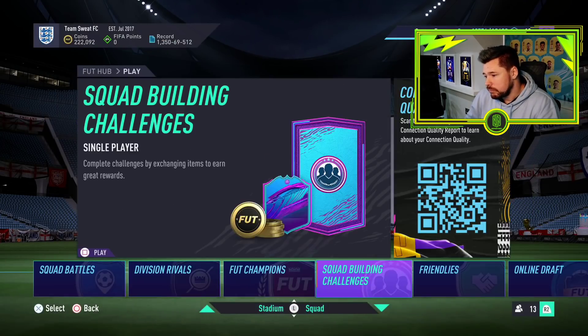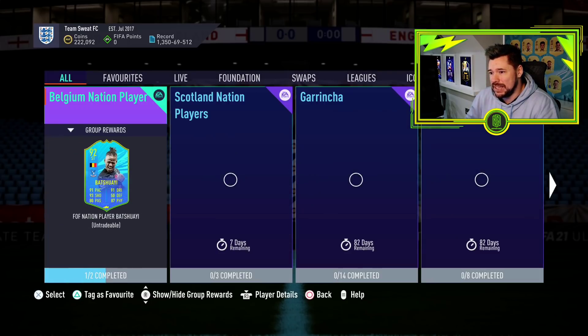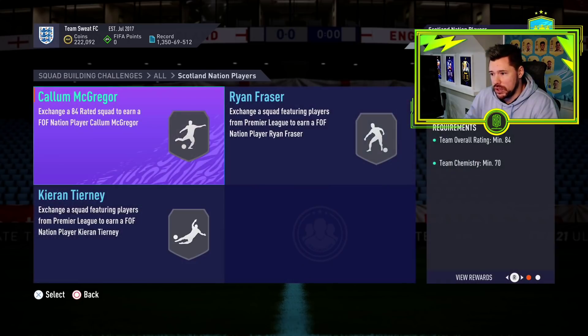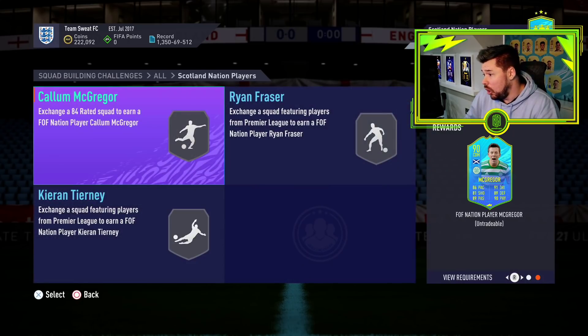Let's have a look at the SBCs for today. The Scotland Nations player is there — it's a group of 3. First of all, Callum McGregor. He's very good — we're going to look at his in-game stats. Dribbling, defending, physical and passing is exceptional. Pace is good. Shooting is okay.